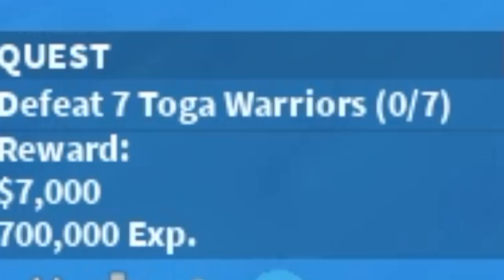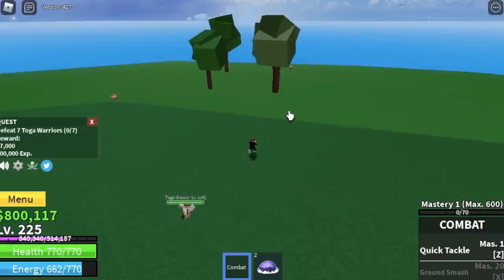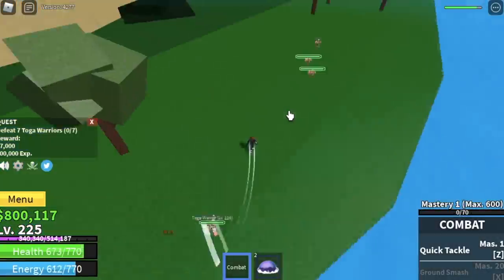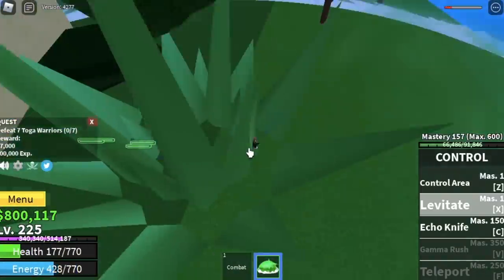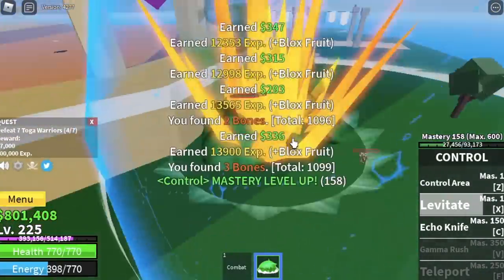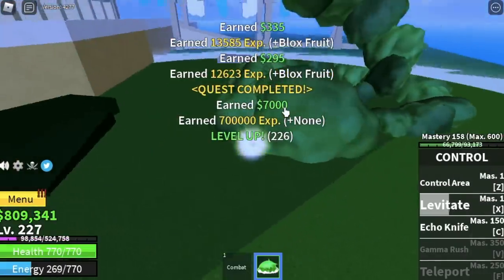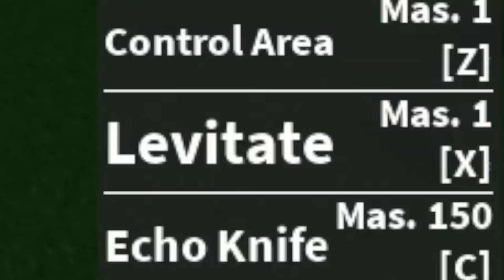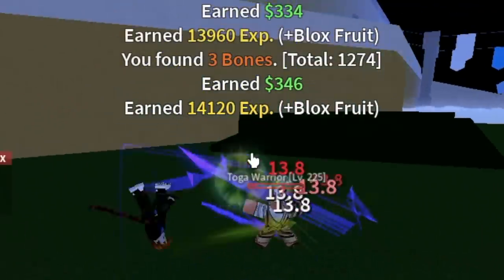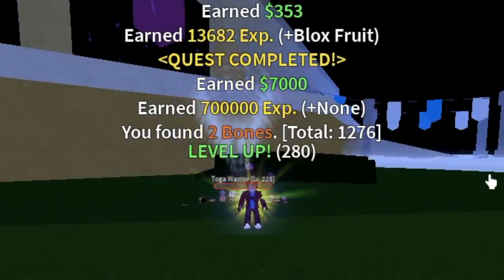Next up, the Coliseum. We have two mobs: the Toga Warriors and the Gladiators. We're going to start with the Toga Warriors — just lure 4 at a time, do it twice to finish one quest. We have a wall here — lure, use your levitate, levitate, levitate. Do this twice to level up. Goal is level 275. After that, we can unlock the Echo Knife, the third skill. The damage is good, but it's single target, so it's best for boss fights.